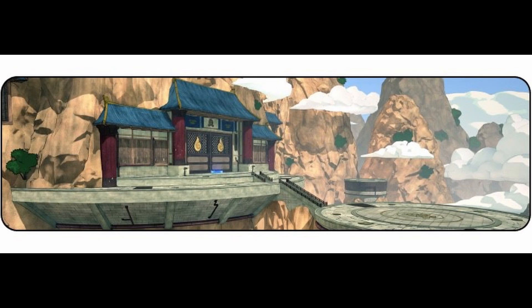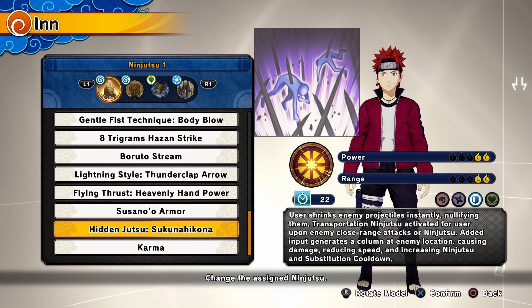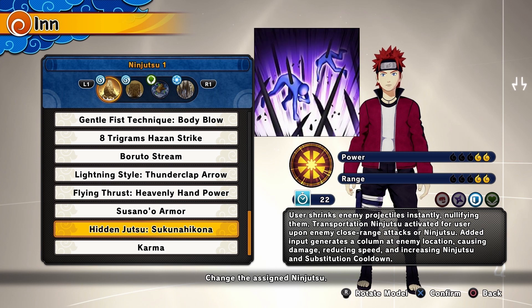The official name of the first ninjutsu is Hidenjutsu Sukunahi Kona. This one has a 22 second cooldown and has a 2 in power and a 2 in range. It says the user shrinks enemy projectiles, instantly nullifying them. Transportation ninjutsu is activated for the user upon enemy close range attacks or ninjutsu.